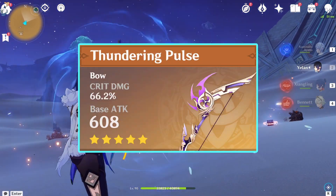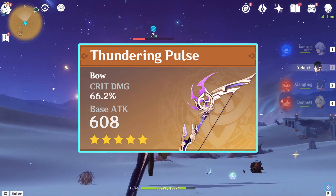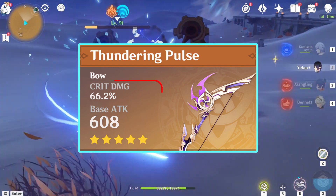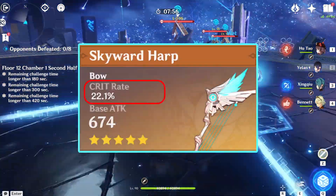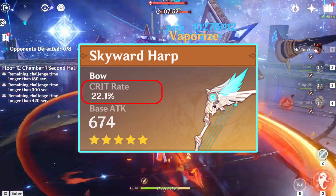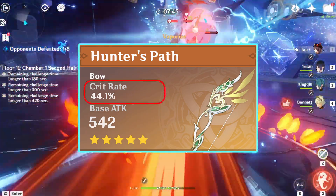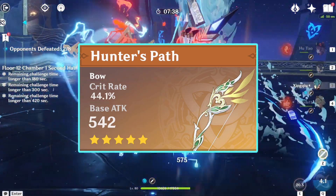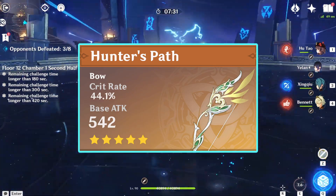The Thundering Pulse Bow offers the second-highest damage potential, following closely behind Aqua Simulacra. While its additional weapon effect doesn't directly enhance her skill and burst damage, the critical damage stat is pretty significant. Other excellent choices include the Skyward Harp, Hunter's Path, and the Polar Star for boosting critical rate. Yelan can capitalize on the Skyward Harp's 22.1% crit rate main stat enhancement and crit damage boost via its weapon effect. Hunter's Path notably offers the most substantial critical rate increase for Yelan, and she benefits from its Elemental Damage bonus from the special weapon effect. However, the additional boost in charged attack damage based on her Elemental Mastery may not be highly significant unless partnered with characters that can buff up EM.